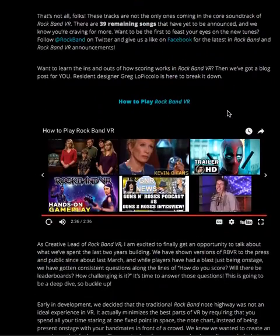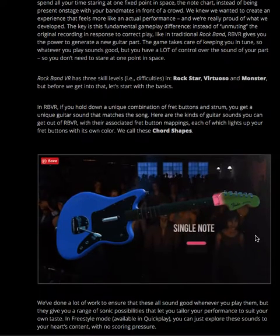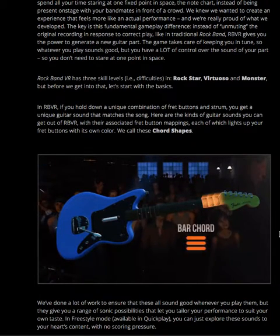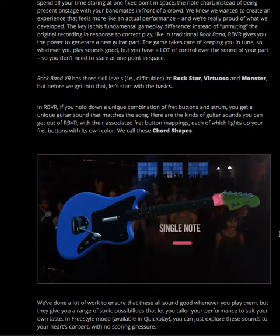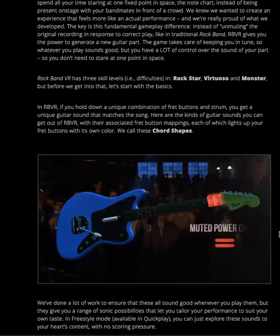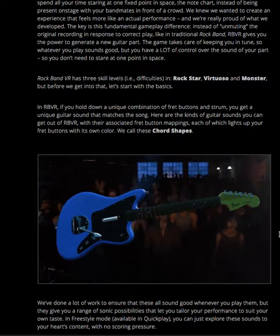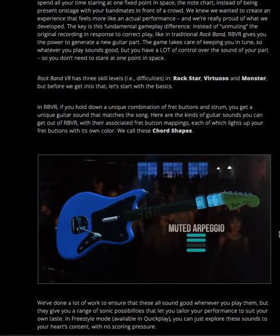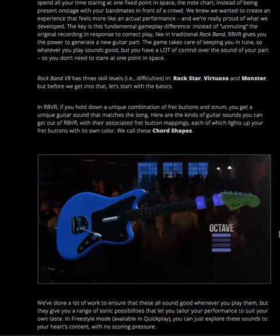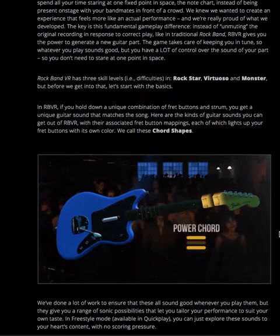They also talked about how Rock Band VR works and how the scoring actually works. There are 3 different skill levels: Rockstar, Virtuoso, and Monster. But first, the basics — Harmonix decided they didn't want to do the traditional Rock Band style of gameplay where you just have the highway running down the screen and beat-match. You can still play it that way, but that's not the core gameplay. In Rock Band VR, you hold down a unique combination of fret buttons and strum, and you get a unique guitar sound that matches the song — basically playing different chords, scored on how well it matches.